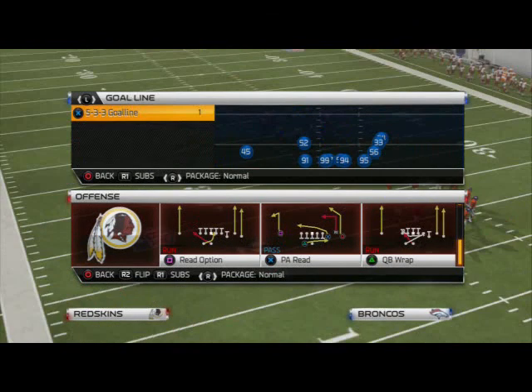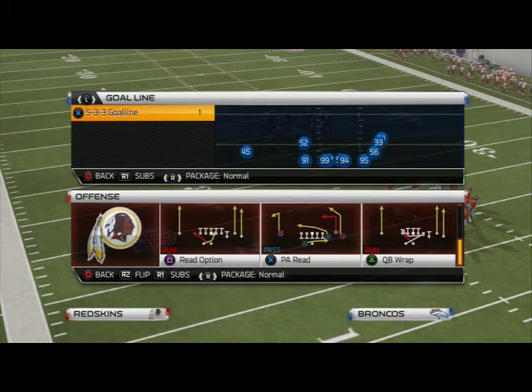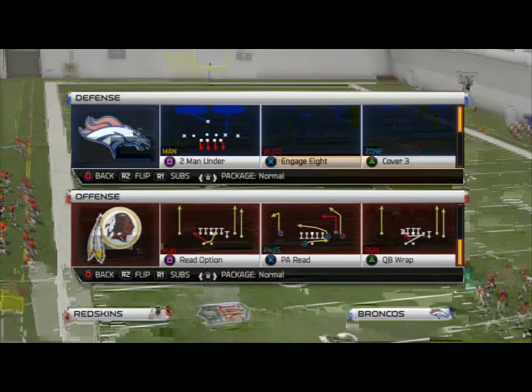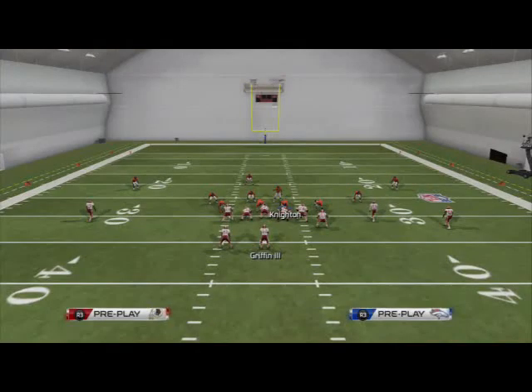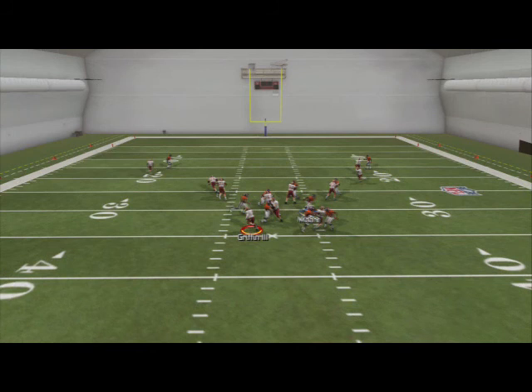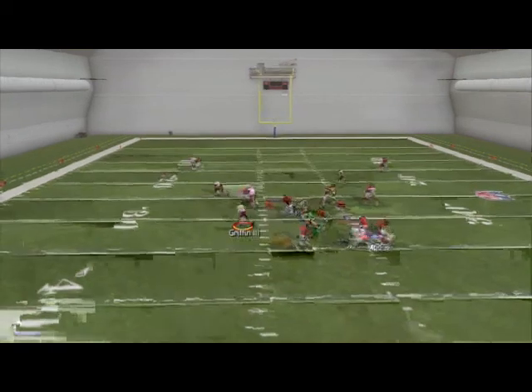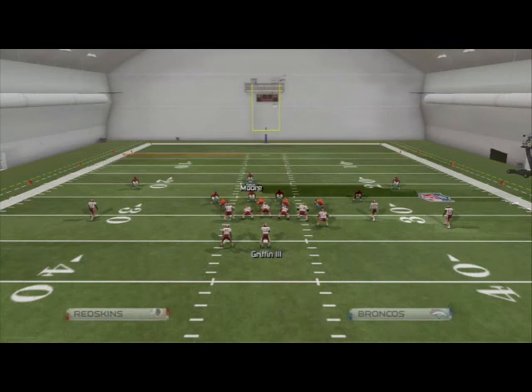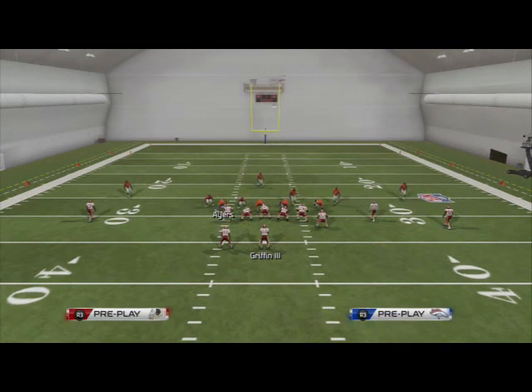Let's see if we can teach you how to stop quarterback wrap. It doesn't matter what play you're going to come out in, but for example, we're going to come out in one of the best defenses in the game this year — the 46 normal cover three. We're going to set up one of our basic looks, and you're going to see the quarterback wrap absolutely torch it. Robert Griffin is going to be gone 100% of the time. Let me run this three times to show you exactly how effective the quarterback wrap is in Madden 25.